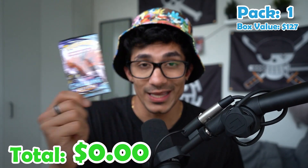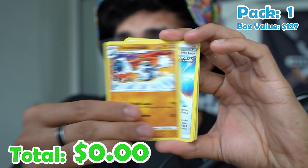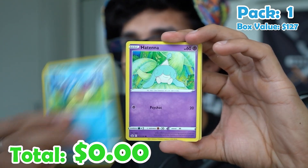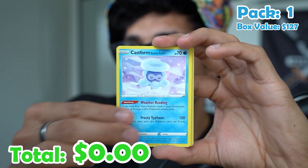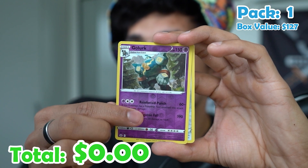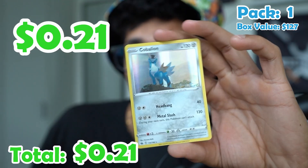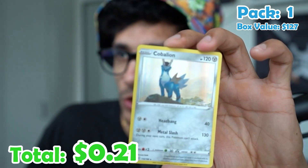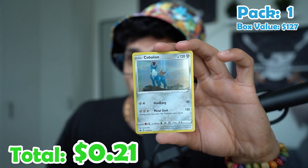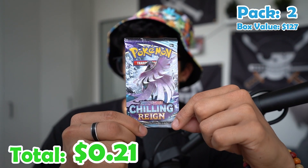Pack one. We've got water energy, Spiral Energy, Spheal, Rockruff, Shuppet, Castform, Amoonguss, and Galruk. Behind the Galruk, we have a holo Cobalion. I don't even know what it's called, but that's actually not bad. Although it's a holo, I'm going to say this is a miss.